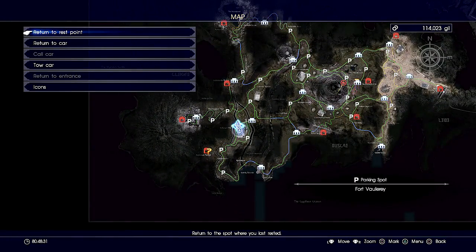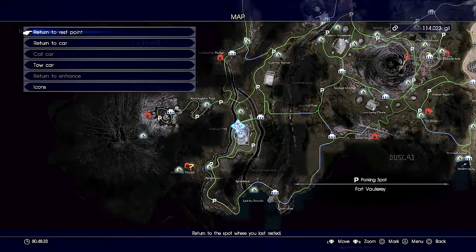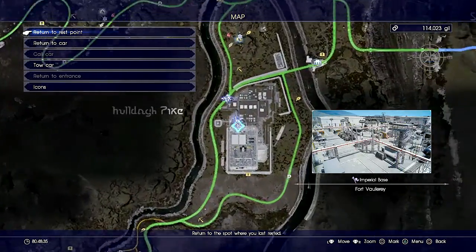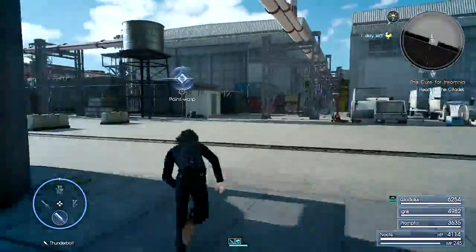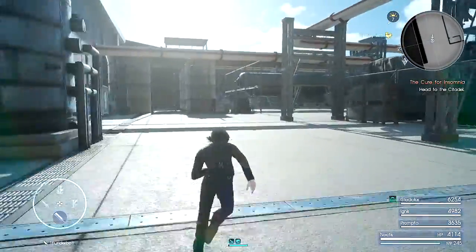First, we want to head to Fort Valdore parking spot and head into the Imperial base located here. As soon as you enter, head far left of the map and it should be inside on some boxes.